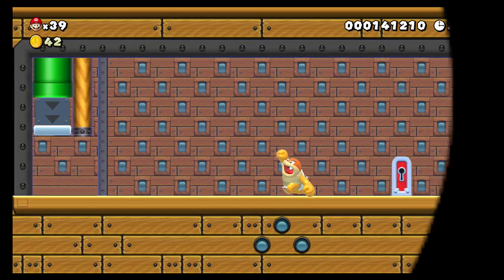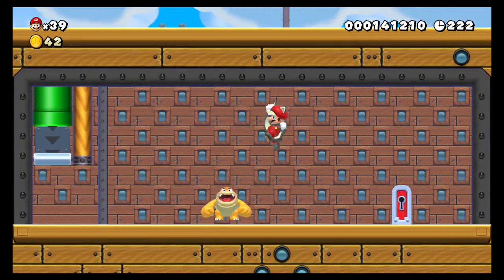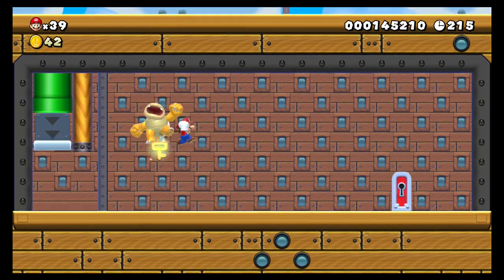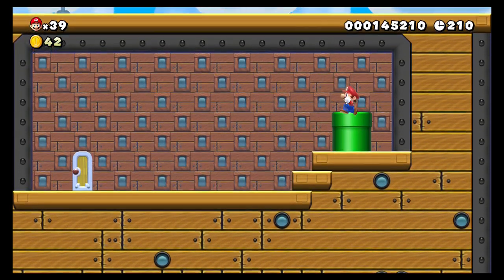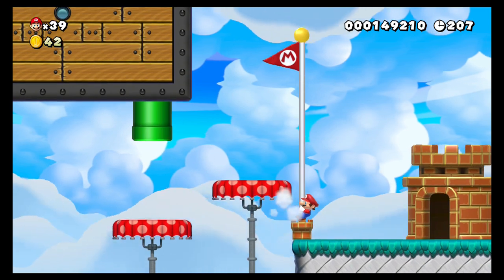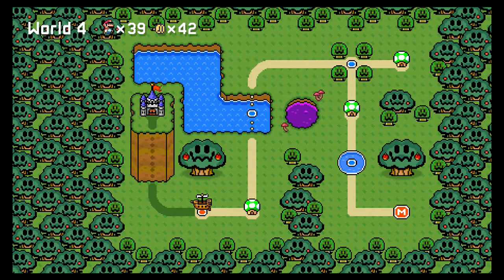This is Boom Boom's Armada, so you actually have to face Boom Boom here. You can ground pound them if you want — I kind of mistimed that. Anyway, you can just jump in there and exit right here. If you want to grab the top of the flagpole, you can actually wall jump off the back of the ship so you can grab the top and get a quick one-up.